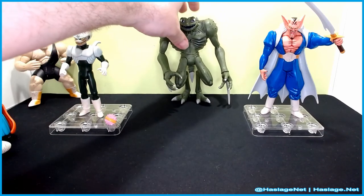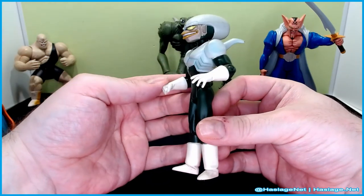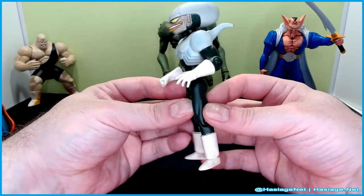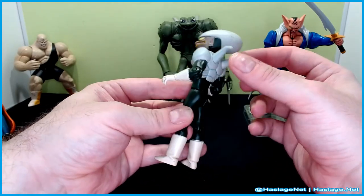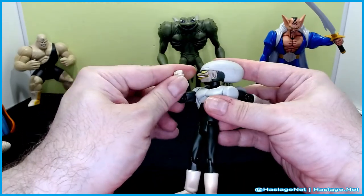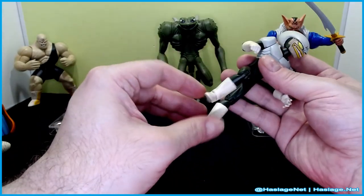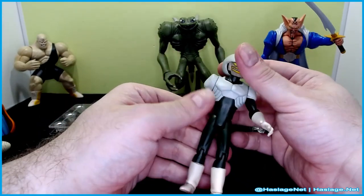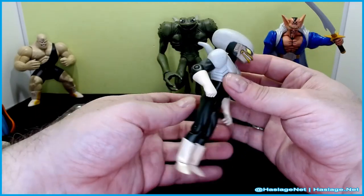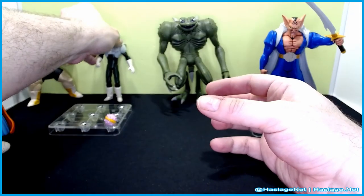Pui Pui — I keep confusing his name because he reminds me of that one Frieza Force character that Vegeta killed on Namek. Head articulation: no up and down. Arms just spin but they do have an elbow, which is good. Nice knee bend, no ankle or waist. Decent enough figure, has little fins on the back — kind of reminds me of a Mega Shinran. Just a basic figure, nothing too fancy going on.